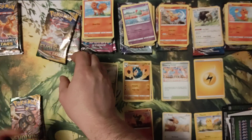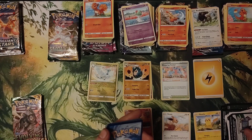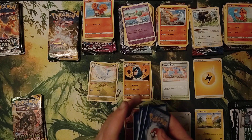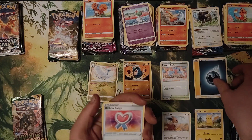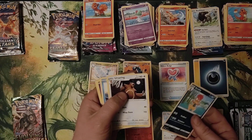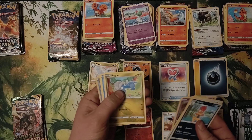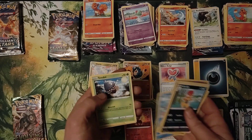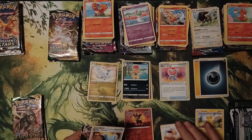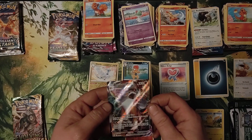It'd be cool if all the Evolving Skies packs were the different Eevee evolutions. Darkness, Ribbon Badge, Scrafty, Ursaring, Tentacool, Pumpkaboo, Bagon, Luvdisc, Seedot, Rubber Gloves, Reverse Hollow, and Lycanroc V-Max.